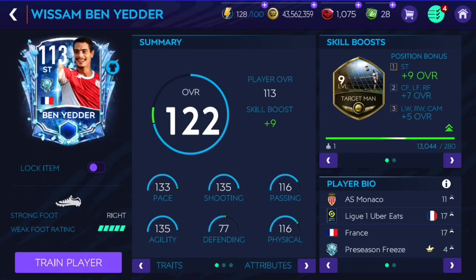In this video I'm going to review the 113 overall Precision Freeze Ben Yadir, so make sure to like and subscribe if you enjoy. Ben Yadir has got a decent card: 133 pace, 135 shooting, 135 agility, 116 passing, and a physical targeting skill boost.